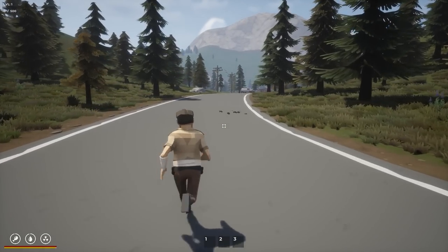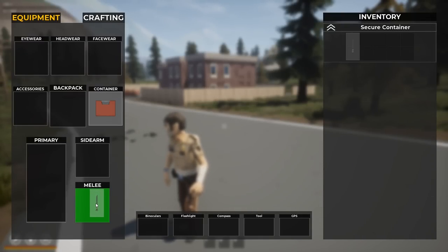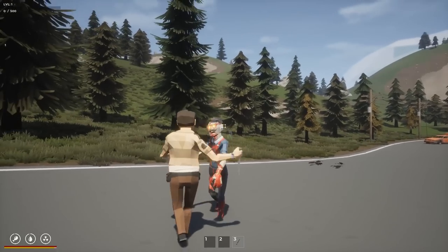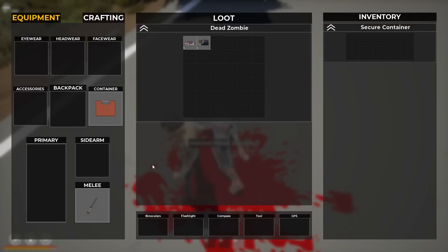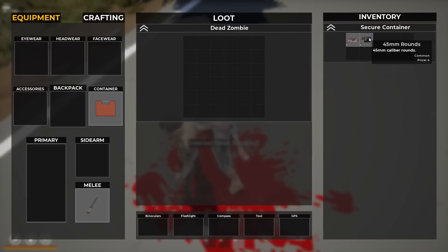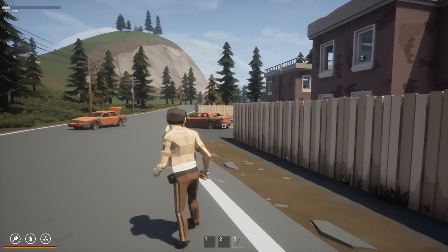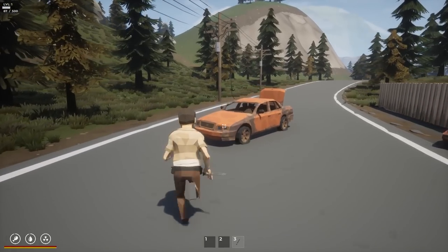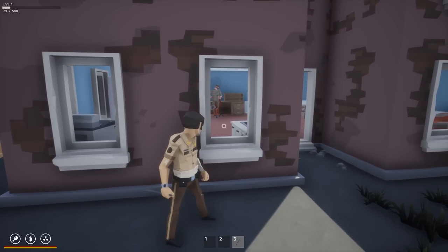Do I have a weapon? I do have a weapon, I got a knife. We have a melee slot, primary slot for weapon, and a sidearm. I'll stab you in the chest and the face - down he goes. He's got money and some 45 millimeter rounds, excellent. But we don't have a gun so let's go find one. There is a map but I don't have a GPS equipped so I can't see it.